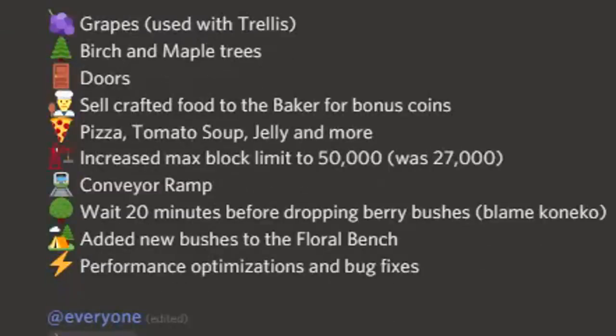Alright, so Skyblock has just released a new announcement for the update. We have grapes used with trellis, birch and maple trees, doors, sell crafted food to the baker for bonus coins, pizza, tomato soup, jelly and more. Increased the max block limit to 50,000 — it was 27,000. We've also got conveyor ramps. Wait 20 minutes before dropping berry bushes. Added new bushes to the floral bench and performance and optimization. Let's go check out this new update.